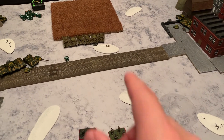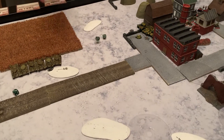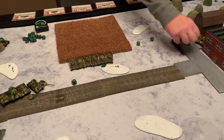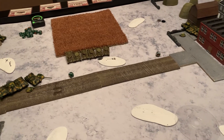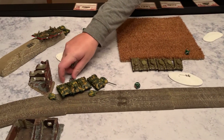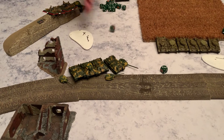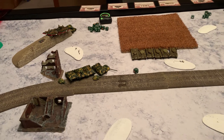See if those two guys can get back in — they're both back in. See if the Valentine gets in — needs a four — he's good. There's one bailout over there and he's back in. See if this guy runs away — no, he does not. You don't have to roll for anything else, we'll come back with Russian turn two.